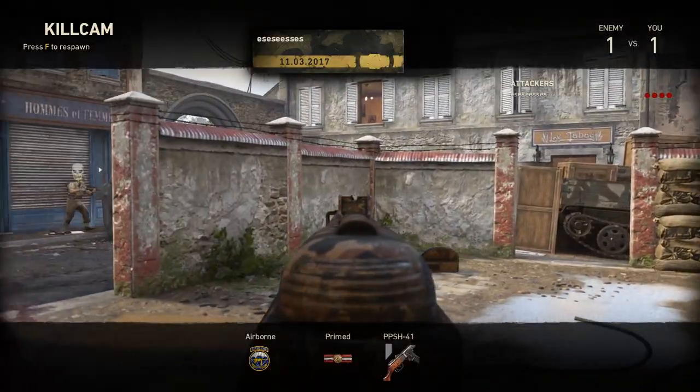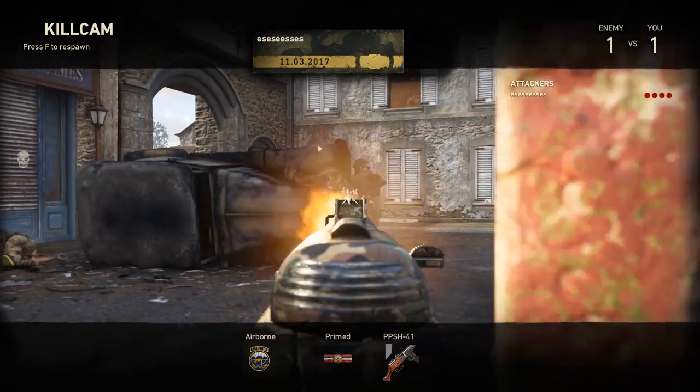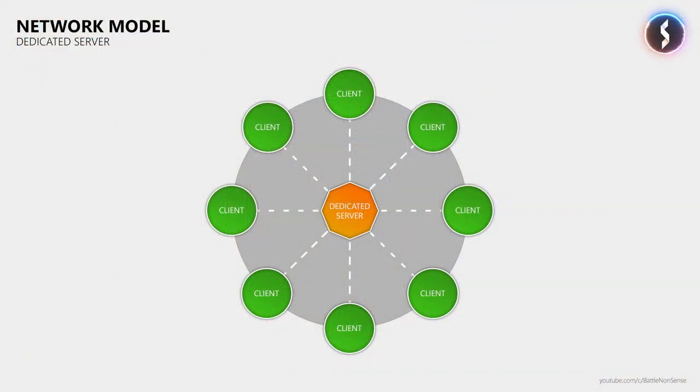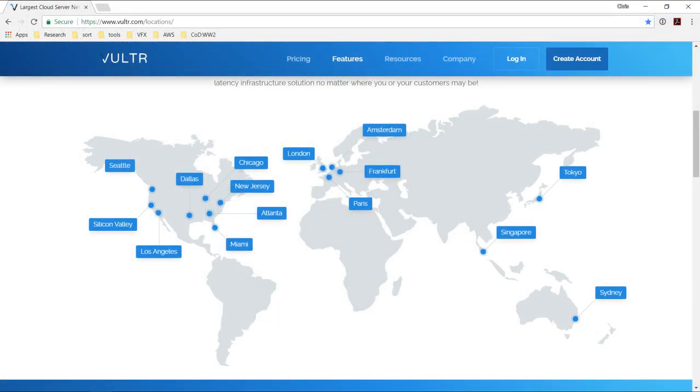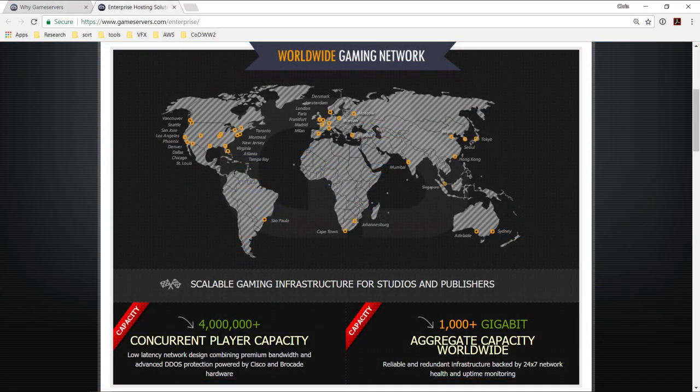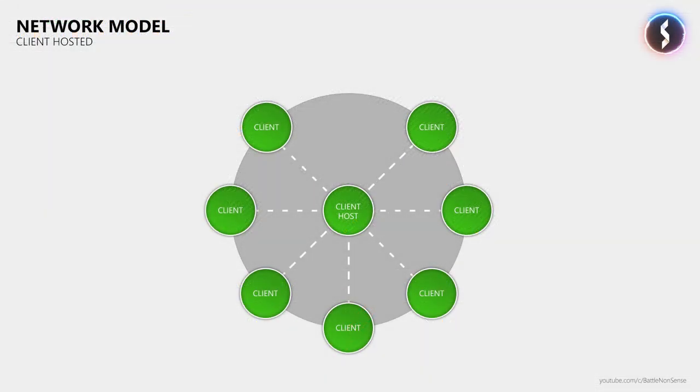The card overlay in the top right corner as well as the link in the description down below will take you directly to that video. Now, first of all, what kind of network model does this game use? I have seen some players say that this game does not have any dedicated game servers, and they used my netcode analysis of the beta to prove their point, even though I clearly said in my video that the game uses dedicated game servers. So again, I want to make clear that Call of Duty World War 2 primarily uses dedicated game servers, which Vulture provides in these locations and gameservers.com provides in these locations. In addition to that, the game can also fall back to having a game client host a match. But neither in the beta nor in the final version of the game was I ever placed in a match hosted by a client.